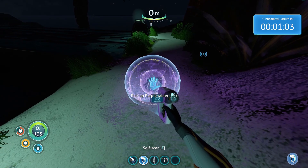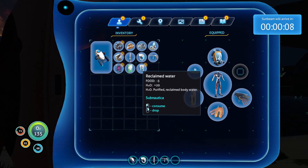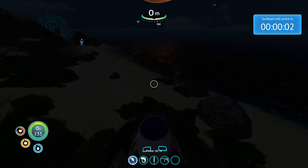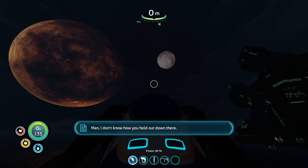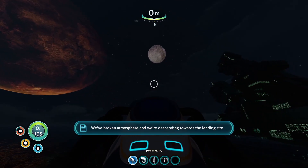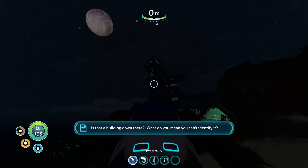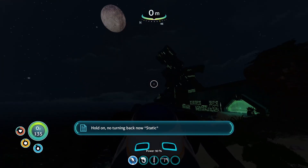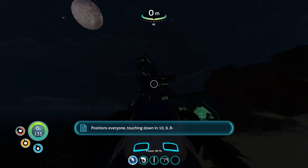I got one more minute before they arrive and it's pitch dark right now. Reclaim water - nice, that's how that works. It removes a little bit of food which is unfortunate but hey, we can't have everything. 'Survivor, we see you! We don't know how you held out down there. We broke atmosphere and we're descending towards the landing site.' Nice.